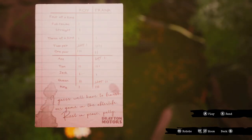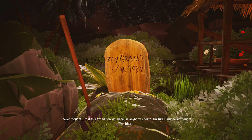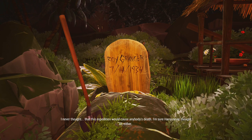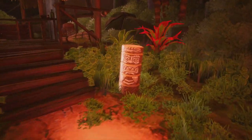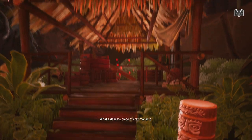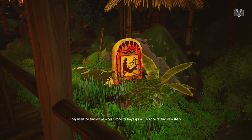And we'll want to make sure we also see the other one from the backside. Just make sure you're following every single item I'm looking at, grabbing, and interacting with. Every time you see some subtitles at the bottom of the screen, make sure you're seeing the same stuff that I see. If he'd known this was going to happen, he'd never have come here. What a delicate piece of craftsmanship. They used the emblem as a headstone for Roy's grave.